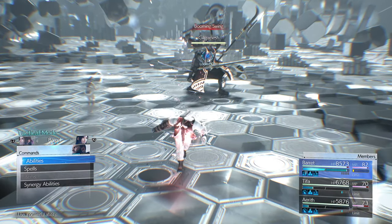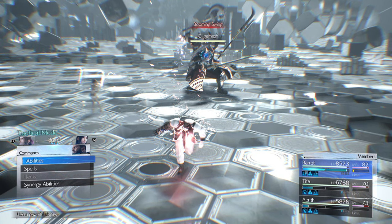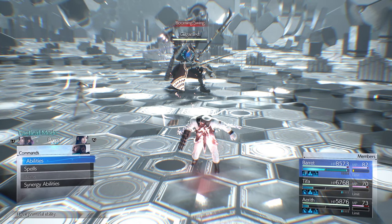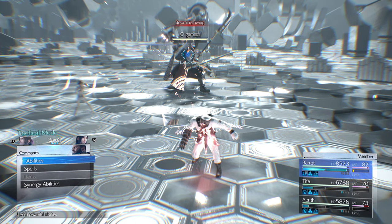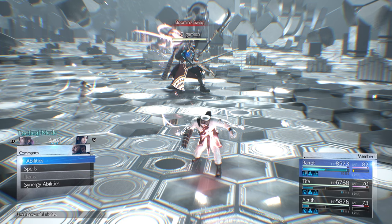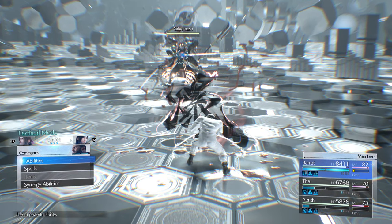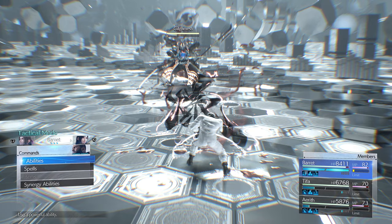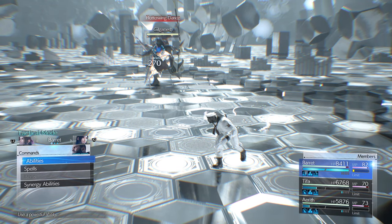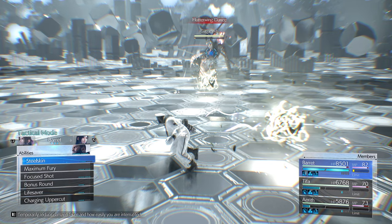You want to block Booming Swing — if you don't you'll get a status effect that can be really bad. Fighting Gilgamesh safely means doing a flutter wing dance — generally super safe. Wait for the rune to appear, then give ATB with Steel Skin and Bonus Round. Soaring Cross is middle range — get far enough away and it doesn't hurt you. Whirlpool Dance hurts Barrett but not Aerith, so just get Barrett out of the circle. Overcharge to generate ATB.